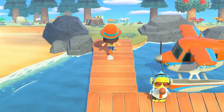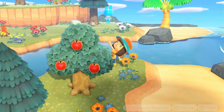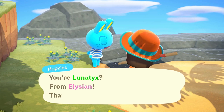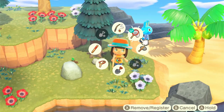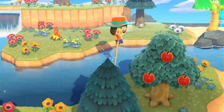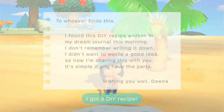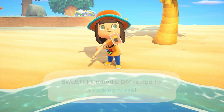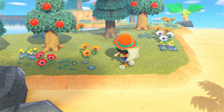Island nineteen - come on, give us someone good! Oh, it's Hopkins! Hopkins is a cutie - he really is. But no, I'm sorry Hopkins - I've got my heart set on two other lazies at the moment. Maybe another time, because you are super cute. Oh, we got another DIY! A Rocking Horse - very nice, that's a cute DIY. I'll grab the wasp and item and see you on the final island of this stack - number twenty.